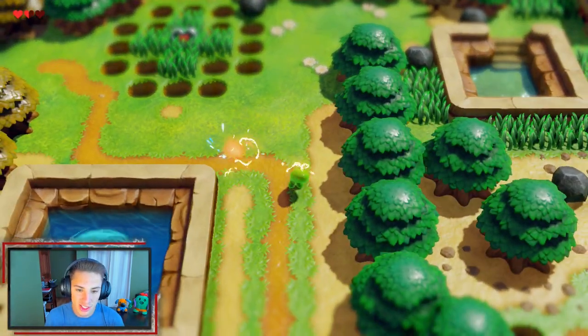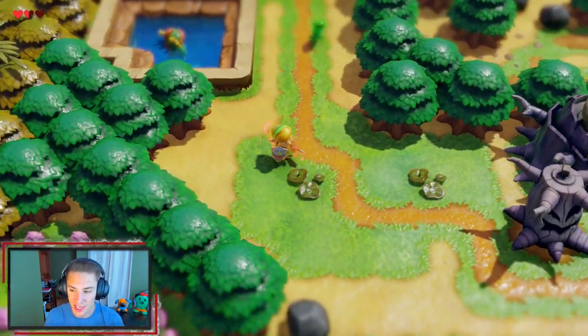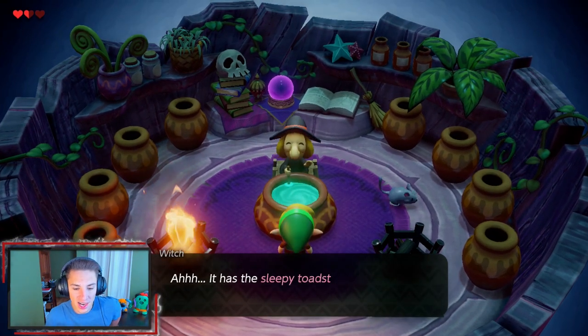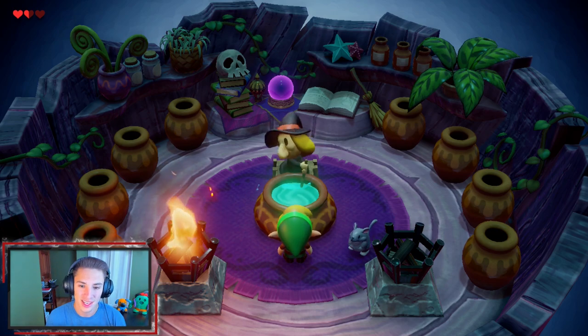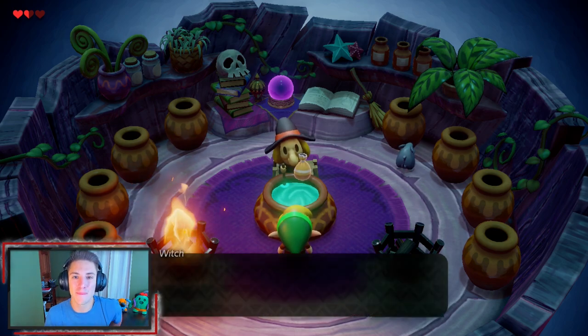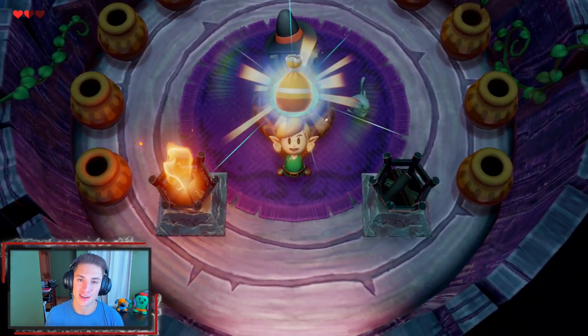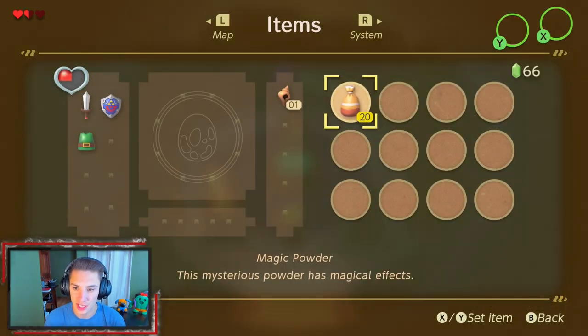We can make it to Koholint Prairie and there's a heart piece just chilling over there that we cannot get yet. We got a little fire dragon down here too. But if you grab that Toadstool mushroom we had, we can actually make our way down here to this little witch. We can actually talk to her - 'It has the Sleepy Toadstool! We'll mix it up into something in a jiffy!' So we hand over our Toadstool and she mixes it up - she actually makes us a Magic Powder. If you recall what the raccoon said, his nose is sensitive to powder, so we're going to go back and give him some of this Magic Powder. We equipped it with X so every time we hit X we can throw out some Magic Powder.